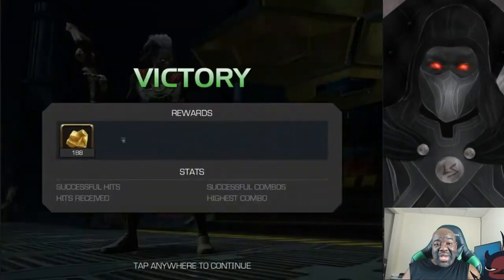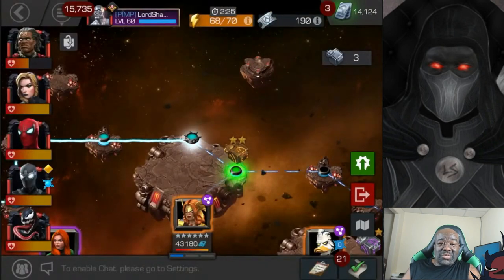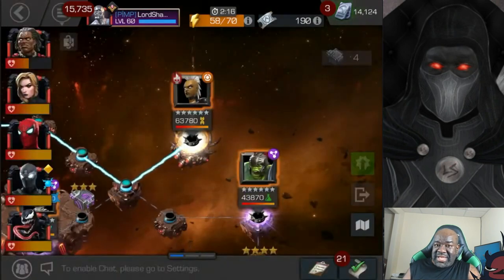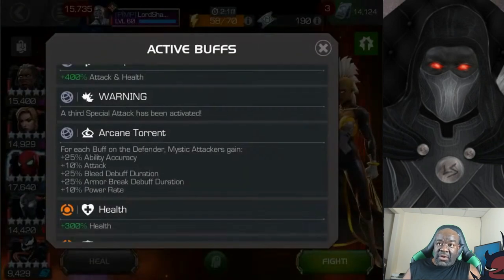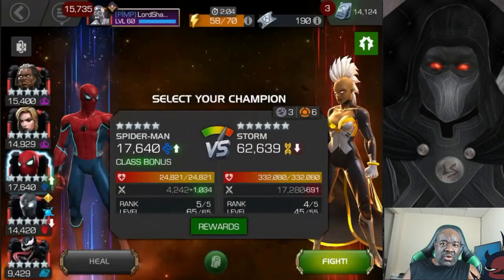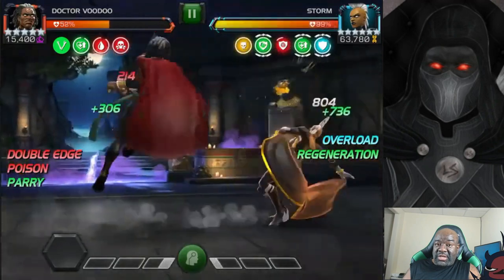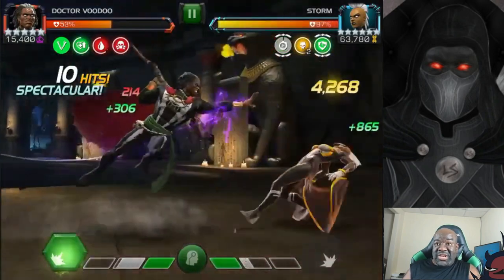All right, and we're back - and that didn't take long at all. Dr. Voodoo just tearing folks up all along this path. So we're finally at the boss and it is OG Storm. Her specials are easy to evade, so I'm going into this fight full of confidence. We still have the Arcane Torrent - that's the global - and we've got adaptive arc overload and aspect of evolution, basically nothing that concerns us. You've seen what Dr. Voodoo can do with that Arcane Torrent, so I figured we're going to be cycling special threes without any difficulty here.